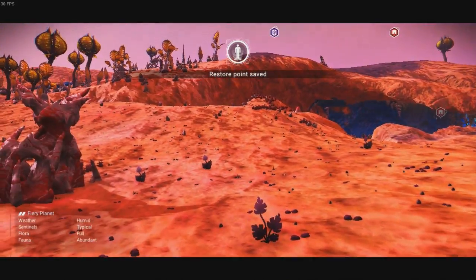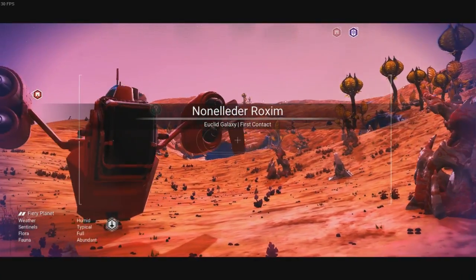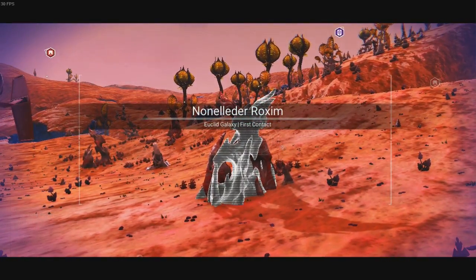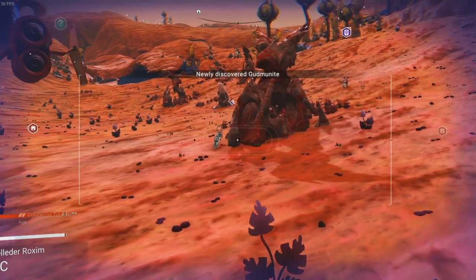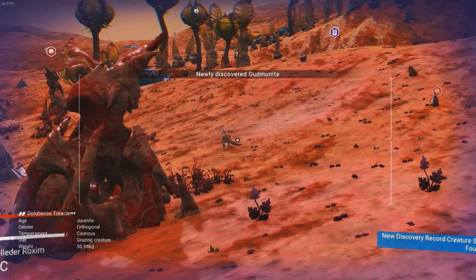We've got abundant animals, meaning there are actual animals on the planet, which I'm fairly happy with. It's not every day that you get loads of animals on the planet. But let's start scanning them right away.